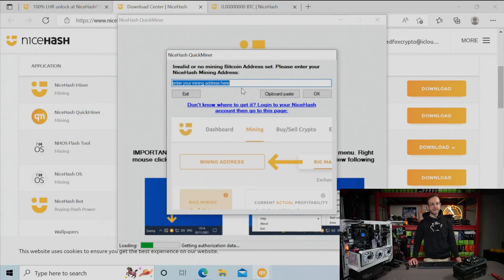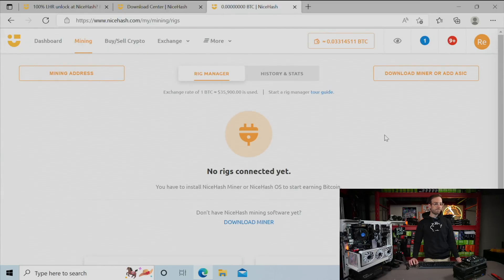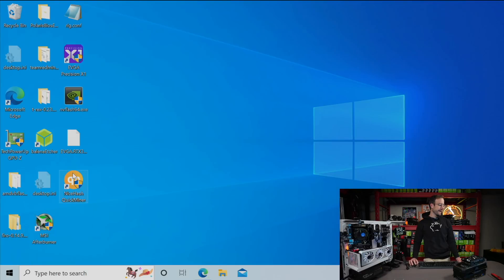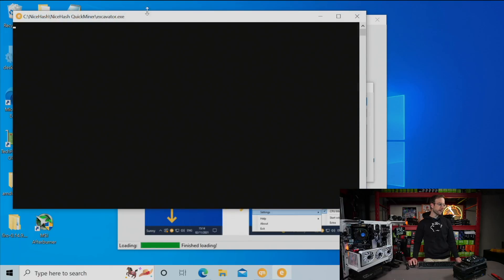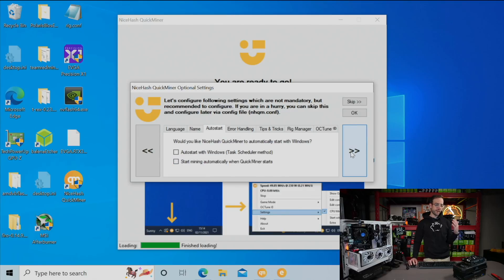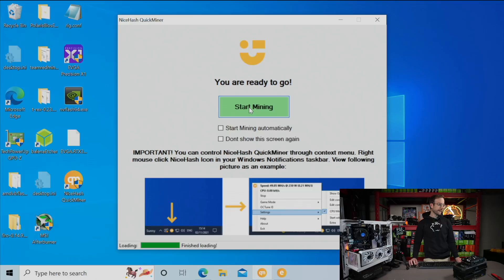Now we need to get our mining address. Go over to your mining dashboard over on NiceHash.com. Click mining up in the corner, click on mining address, click on copy. Open up NiceHash QuickMiner and paste your mining address right in there. You can see Excavator, which is the mining software, has already opened. You can now name your worker — I'm going to name it TestBench. Go on to the next part of the configuration. There are a couple of things you can do if you want to auto start, etc. Then hit OK and hit Start Mining.